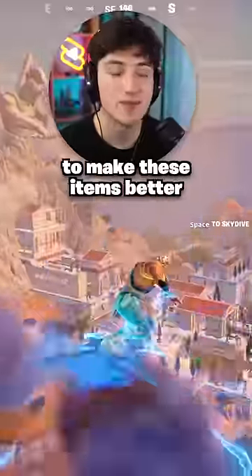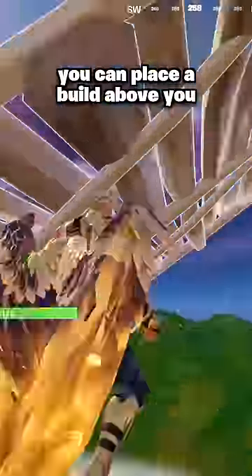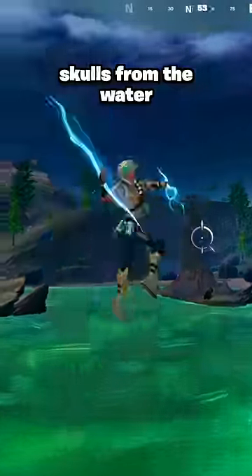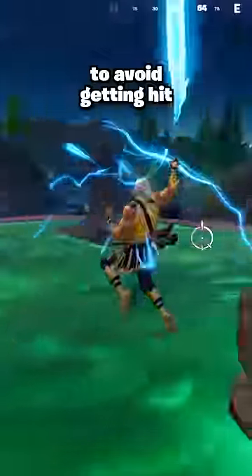That being said, there's a lot of tricks to make these items better. For example, with the wings, you can place a build above you to launch yourself at players. And with the Thunderbolt, one tip is to save the zero-point skulls from the water and use them between each beam to avoid getting hit.